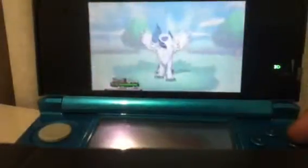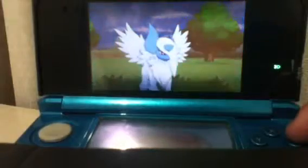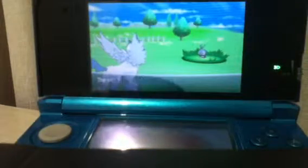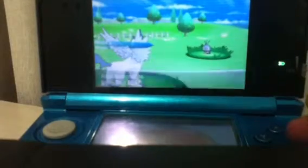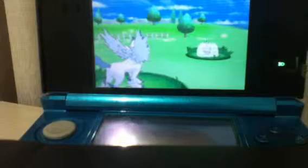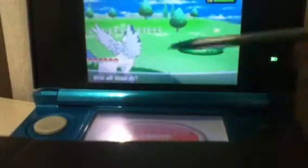We're gonna mega evolve Absol to Mega Absol, which actually looks pretty badass. I'm just gonna use Leer to see what type it is and stuff. You can go for a Snarl shot. Ooh, Magic Bounce — I wonder what that does.